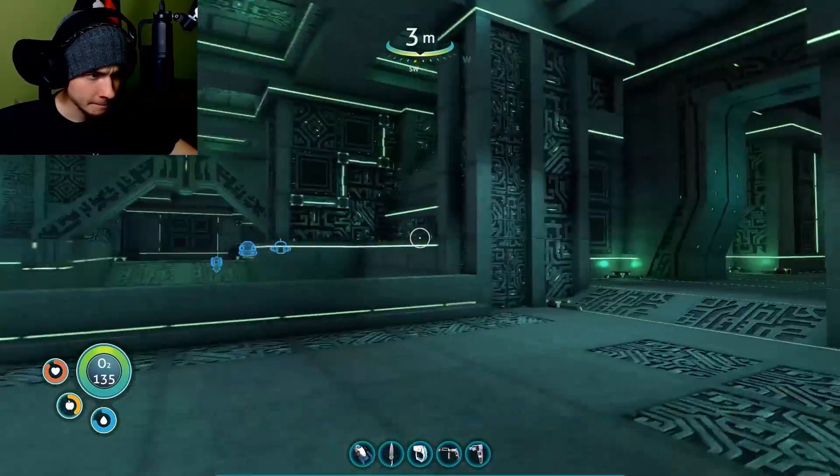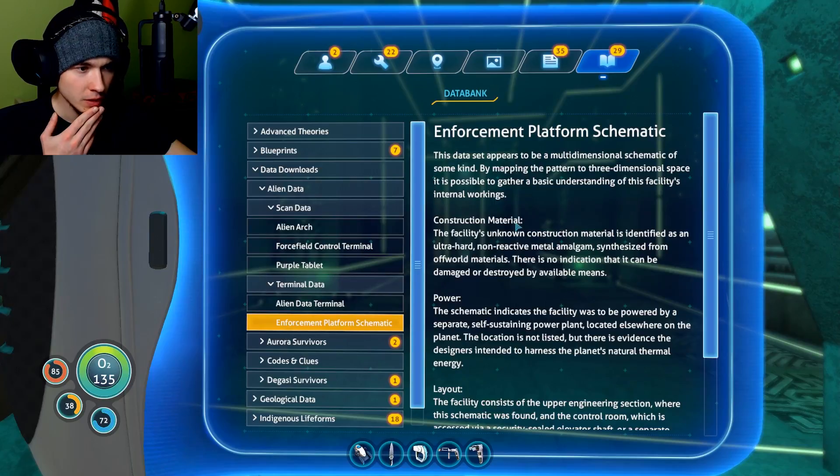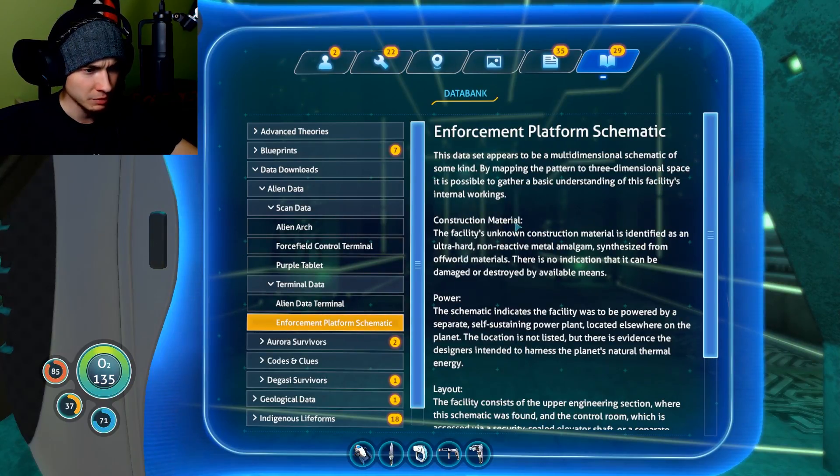Unknown language, attempting translation. Enforcement platform schematic. 'The facility construction material is identified as an ultra-hard non-reactive metal amalgam synthesized from off-world material. There is no indication that it can be damaged or destroyed by available means.' But what if the Aurora just had a slightly different course and went on a crash course with that? 'Power: the schematic indicates the facility was to be powered by a separate self-sustaining power plant located elsewhere on the planet. The location is not listed but there's evidence the designers intended to harness the planet's natural thermal energy.' Oh, that's nice.